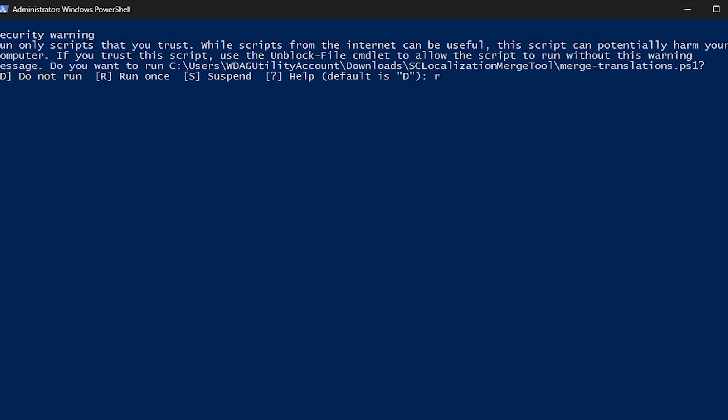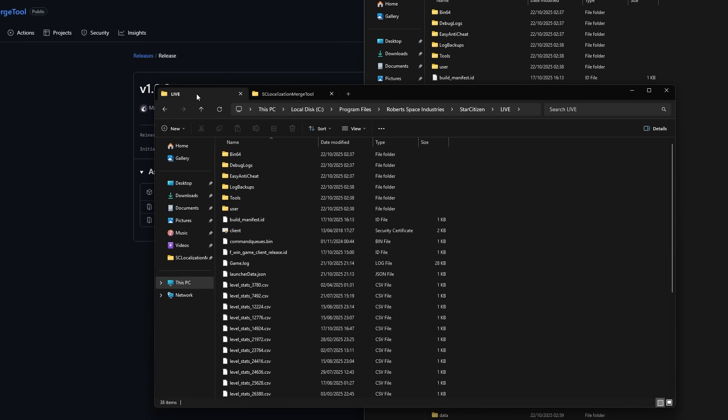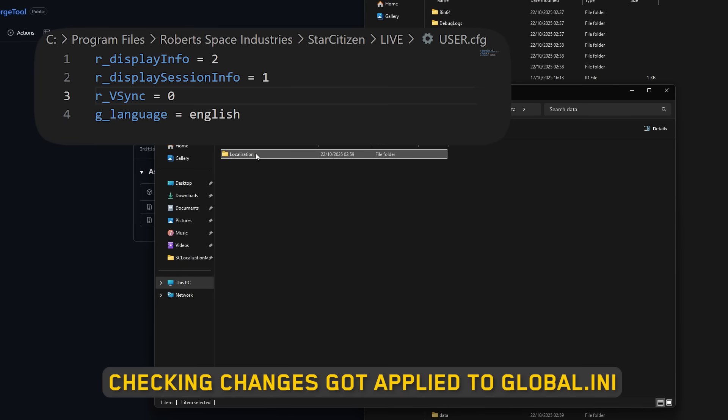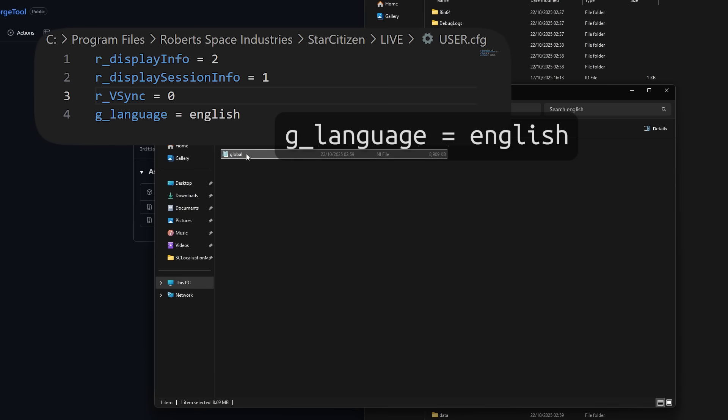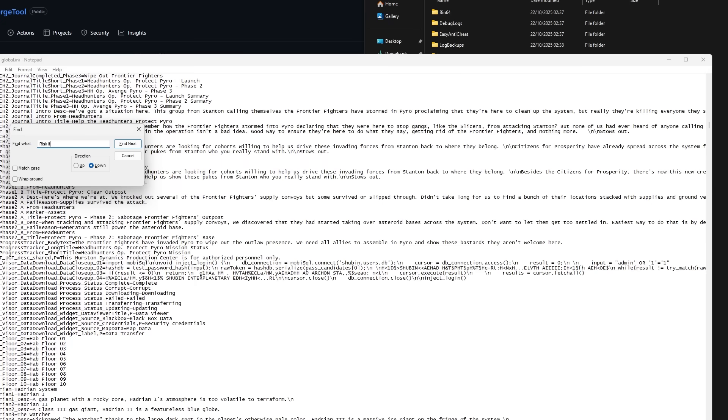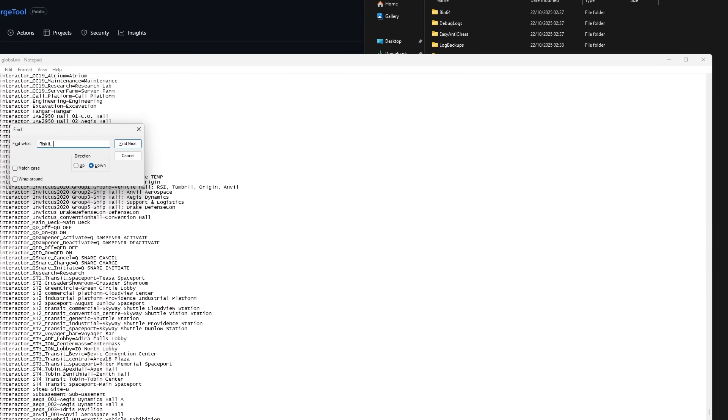The installation of translations is relatively straightforward. Just navigate to your Star Citizen live install folder, and if you already have a user.cfg file, add the line g_language equals English. If you don't have a user.cfg, then I've provided an example file — just drop that into your folder and rename it, or create your own.